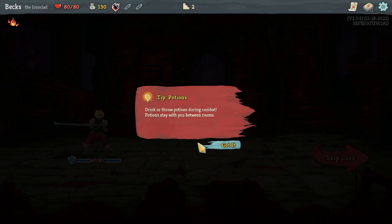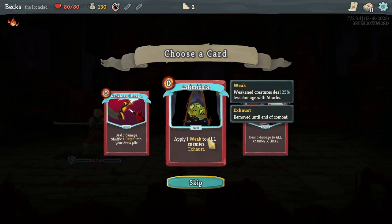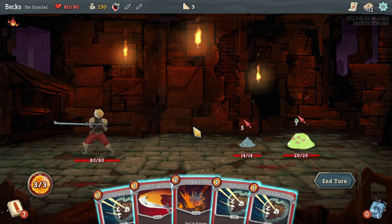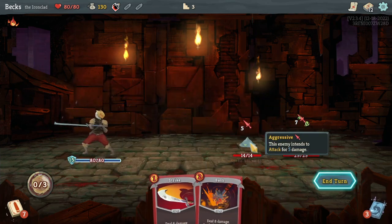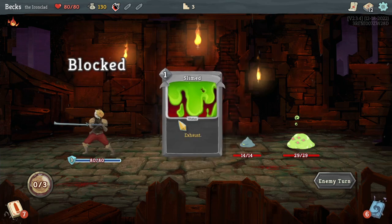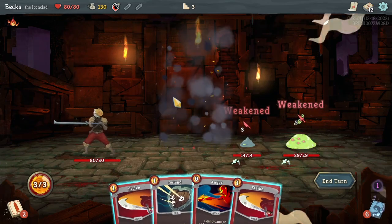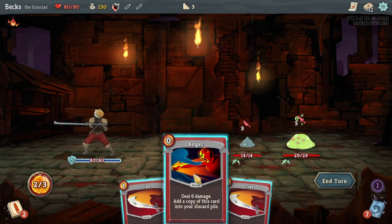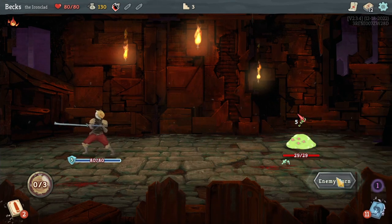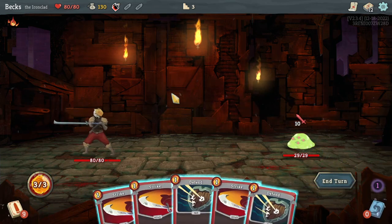Get that gold! Drink or throw potions during combat — potions stay with you between rooms. Add a card: deal seven damage, shuffle a daze into your discard pile. Apply Weak to all enemies — that seems like fun. So immediately just want to lawyer up. We're gonna not take any damage, which is nice. Apply three Vulnerable. I kind of want to save potions for the boss ideally. That should reduce the damage — five, six, seven, eight. Gain five block, still take three damage, but that's fine.